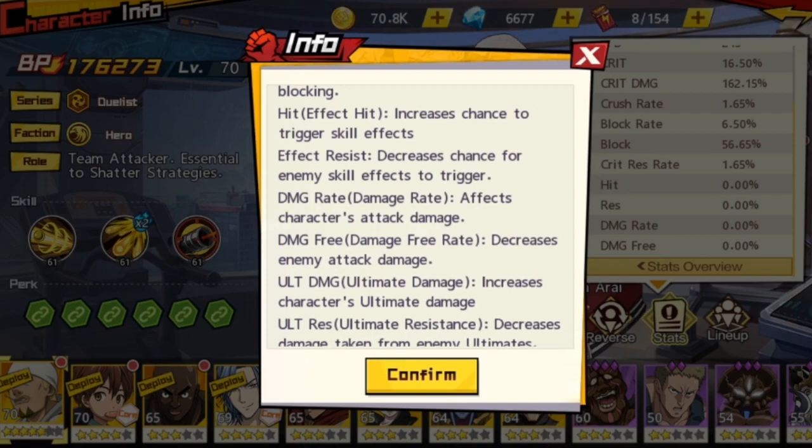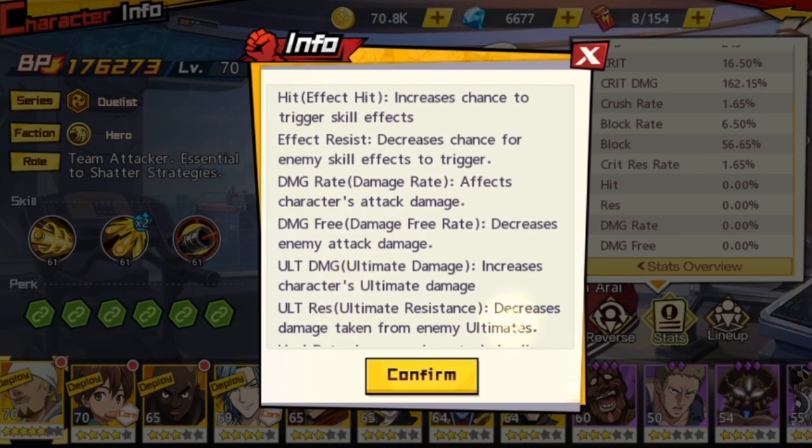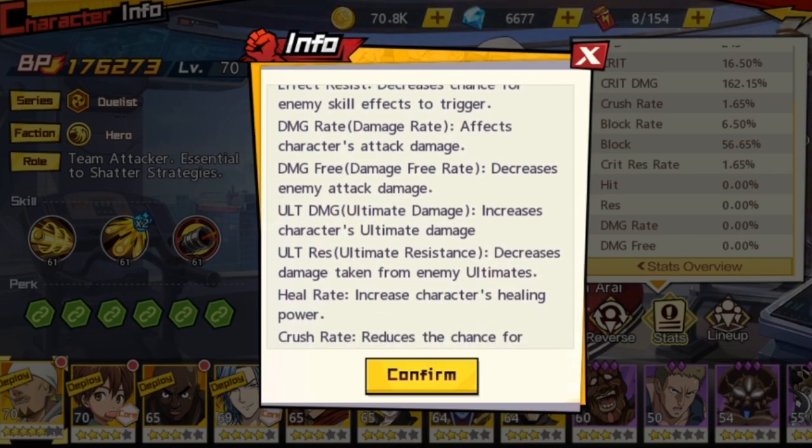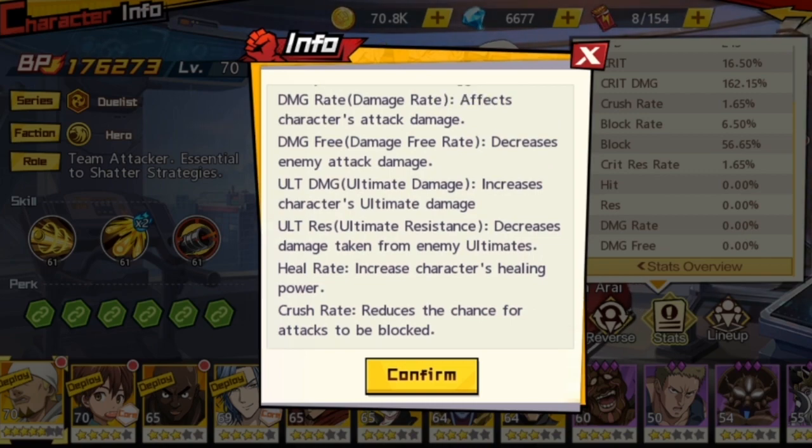Out damage and out resist are quite straightforward. Out damage increases the character's ultimate damage, and out resist increases resistance to ultimate damage — so when an enemy uses their ultimate on you, you take a bit less damage. I haven't seen many items that provide out resist yet. Heal rate increases the character's healing power.